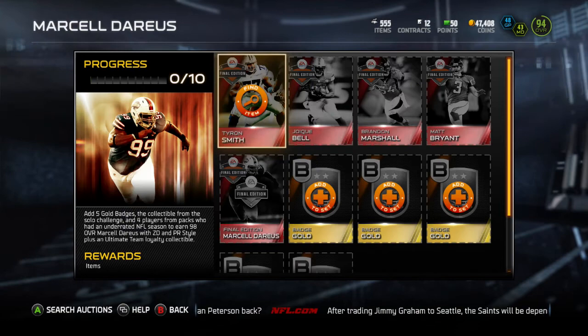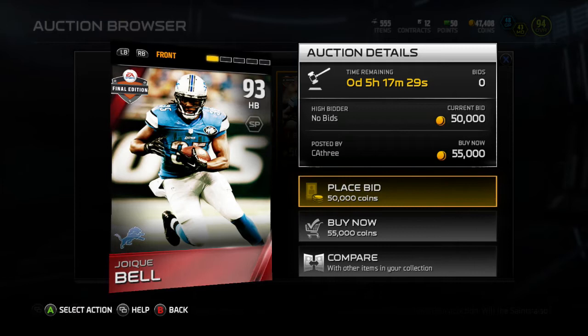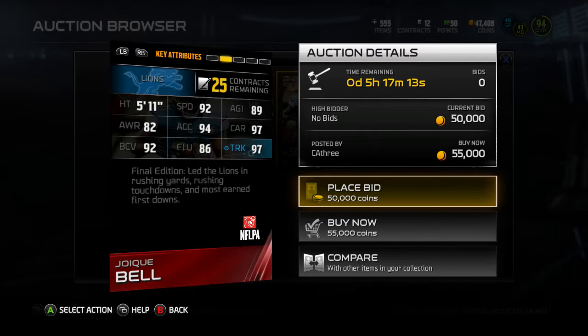Next up, Drake Bale — 93 overall halfback going for 45. That price is just for the collection; trust me, all these numbers will go down as soon as everybody starts doing this collection, because it's pretty easy to complete if you're able to do solo challenges. 93 overall halfback, 5'11", 92 speed, 94 acceleration — that is slow at this point.